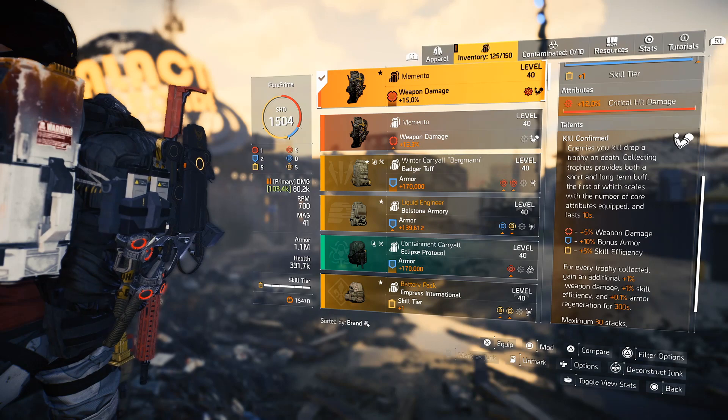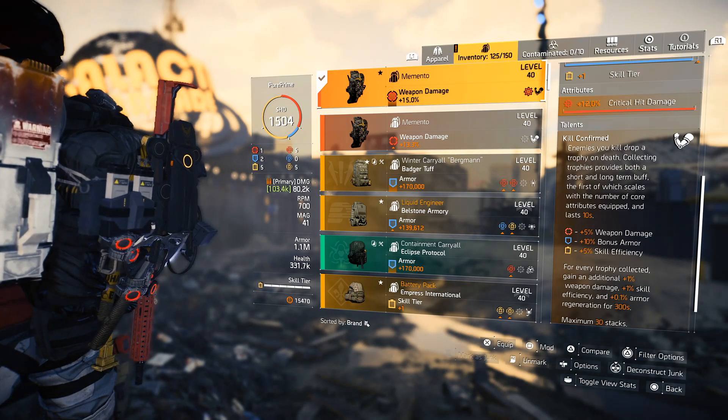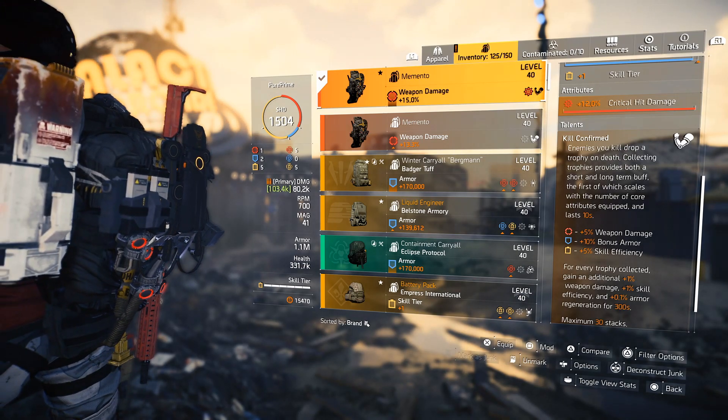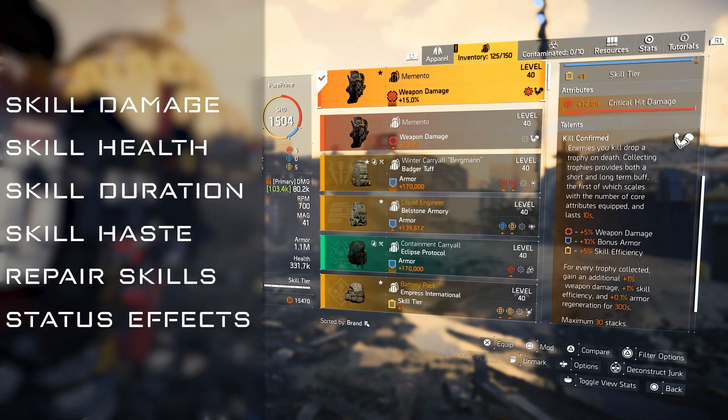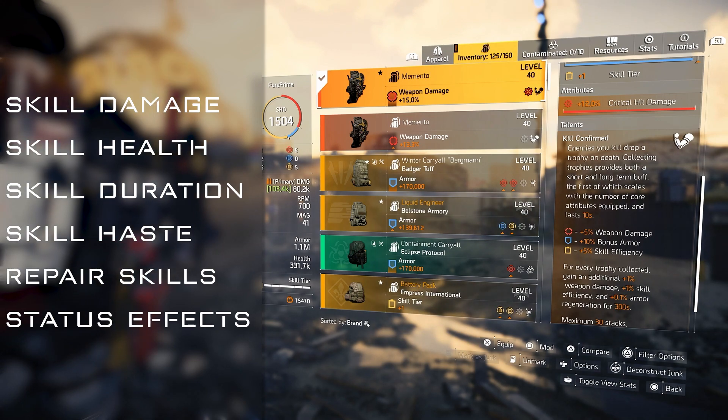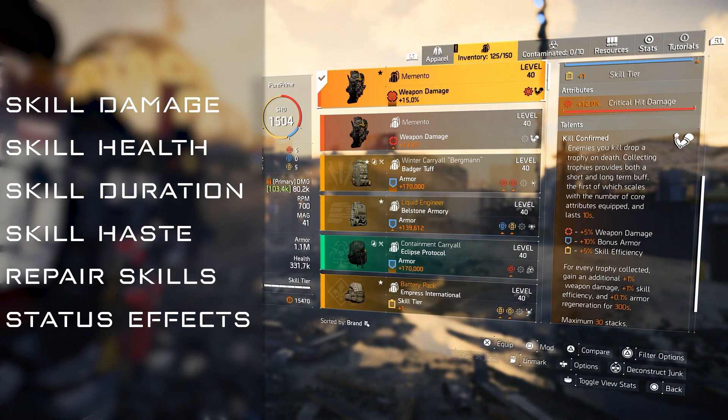And skill efficiency, just like I said yesterday, will give you a lot more than just skill damage. It will give you everything within the skill bracket — skill damage, skill health, skill duration, repair skills. And at last, you will get some status effect. So you will not only get 30% skill damage.